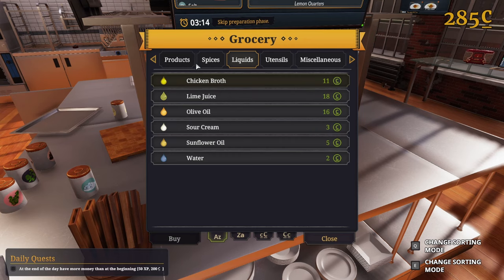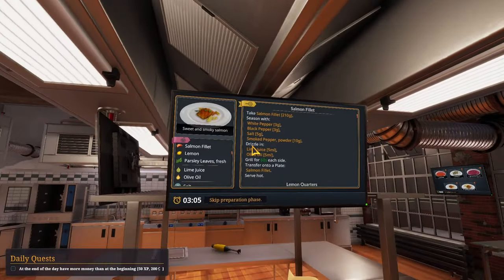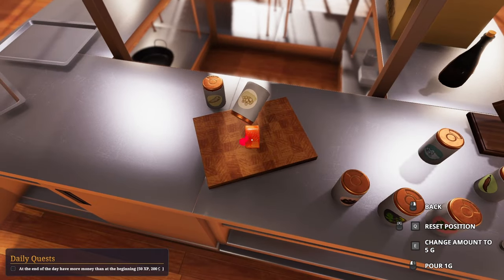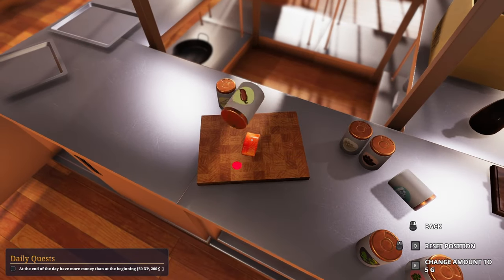Okay so we need lime juice — ah there it is, that's 18 cents. There's the lime juice, that looks very fragile, careful with that. This is where it ends up being a different order at the start, just to throw me off. Five of that. Smoked pepper powder — 10 grams of this, it really is smoky.